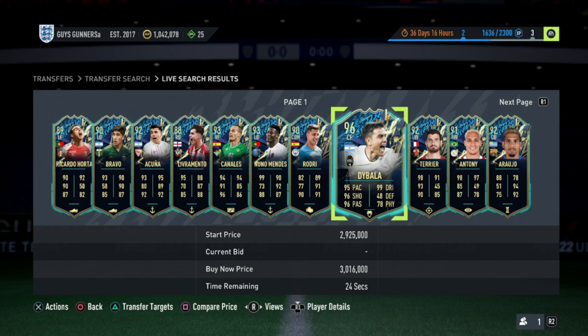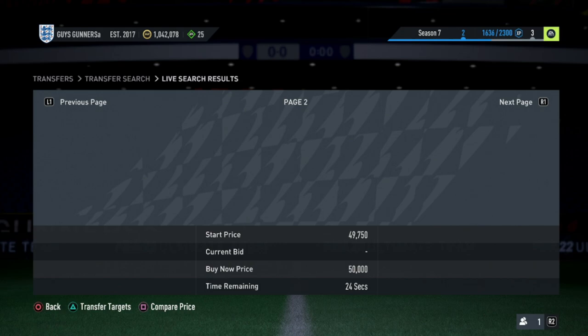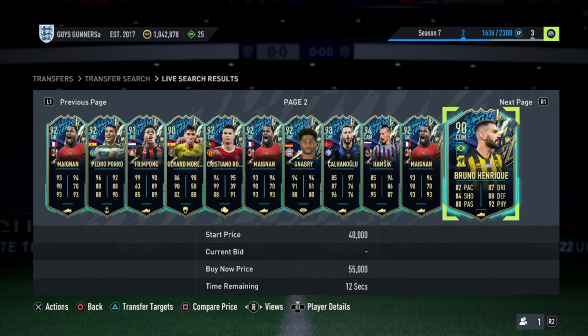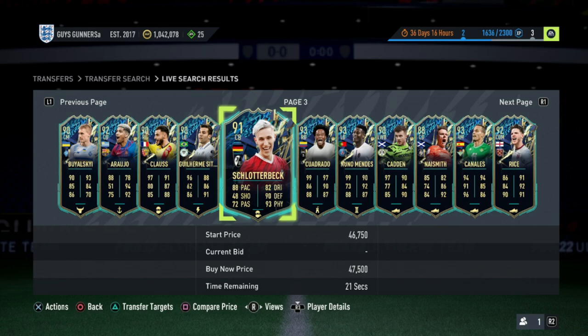Ultimate Team of the Season is finally here in FIFA 22, and 1 million coins will stretch further than ever due to the market dropping. In this video I'm going to be showing you guys the best ways and trading methods to help go from zero coins all the way up to 1 million coins as quickly as possible. I'll be taking you through the best methods at a low budget all the way up to a high budget of around 500 to 1 million coins.